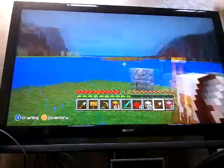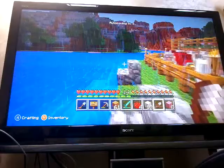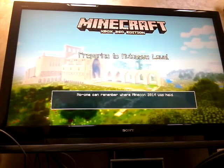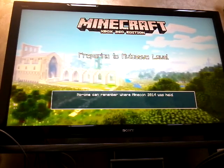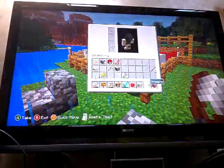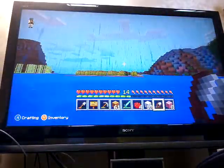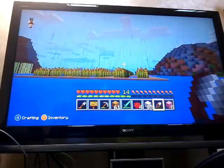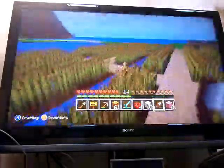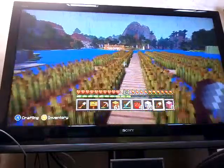Hit that like button if you want, and if you're excited for my new series of survival. This is just a little seating area I guess for a nice little view of the sheep. You can see the wheat farm, and you can see some cows — I guess you could say it's a view. Here's a little fun fact if you didn't know: if sheep eat grass, they grow their wool back. Look at all of this wheat — I mean, it's not really that much, but it's enough. It's a nice little farm.